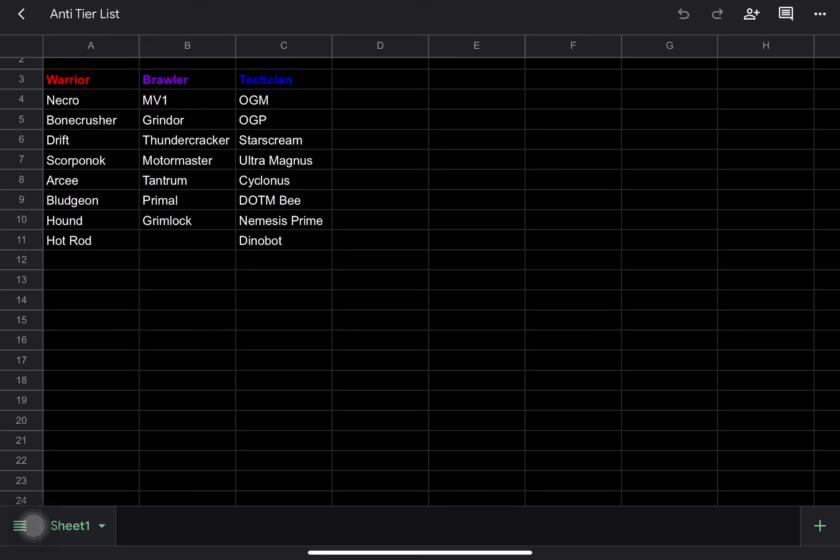The copying of buffs is also passive, which is pretty nice — you don't have to do anything. Whenever the opponent gains a melee or an armor buff, you have a chance to copy it, and the chance goes up depending on how many dark energy charges you have.